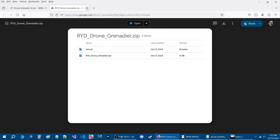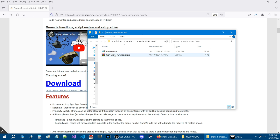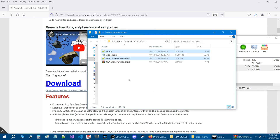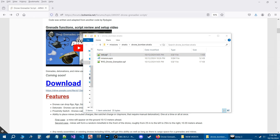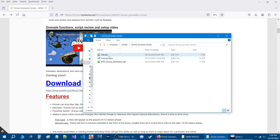Save that into the mission folder, then close the zip file. Once you have the zip folder, just open it and take both scripts out and put them into your mission folder. You can close and remove the zip file. You'll have two scripts: an init.sqf and an ryd_drone_grenadier script. The init.sqf initializes the grenadier script — if you already have an init.sqf in your mission, just take that code and add it to your existing script.